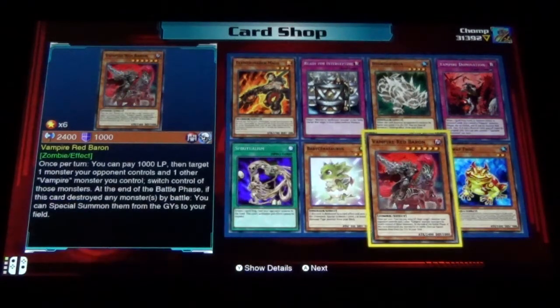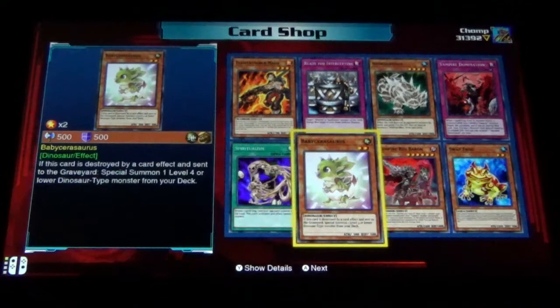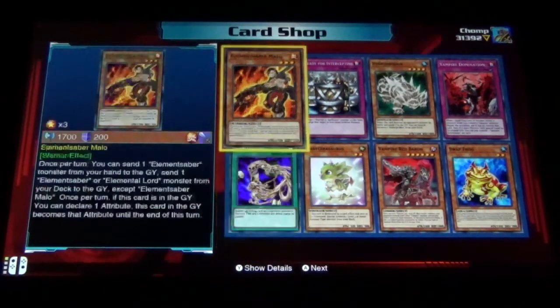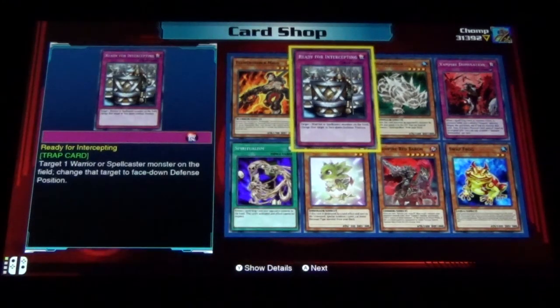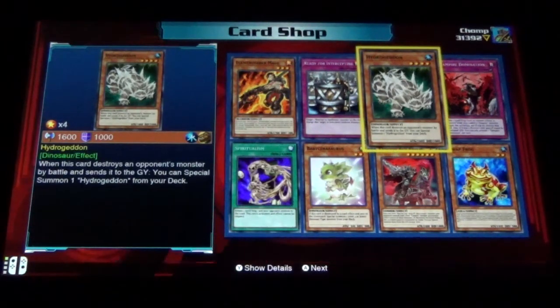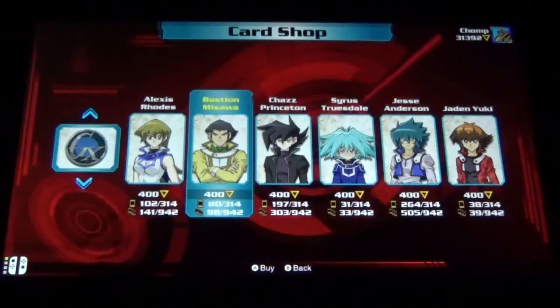Swamp Frog, Vampire Red Baron, Baby Sarasaurus, Spiritualism, Elemental Saber Malo, Ready for Intercepting, Hydrodron, Vampire Domination — vampires in this one too, that's pretty cool!